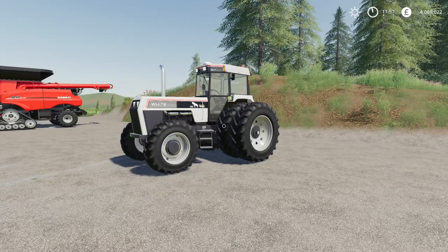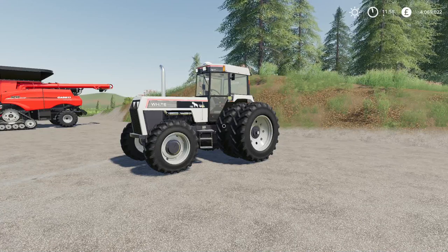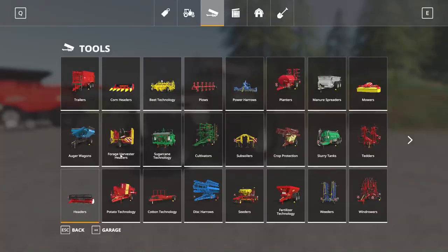First up today, we have the White Workhorse series. This is by Julian F. Modding, 15.94 megabytes to download, and this is for all platforms. If you are on consoles, it will not be branded the White Workhorse — it'll be the Magic Workhorse, which I actually kind of like better. If you're on console, this tractor is going to run 13 slots. It's going to be found under Medium Tractors in the store.